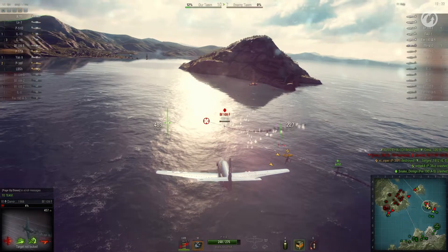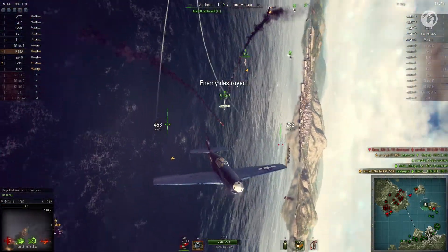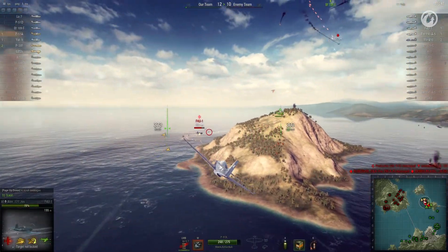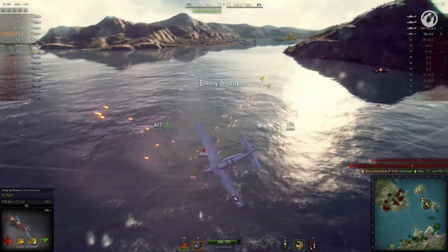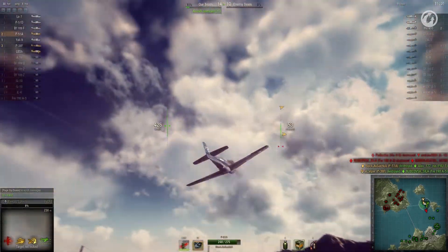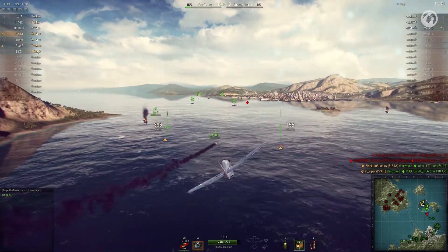Aircraft in different tiers have different ratios of maneuverability, speed, and firepower. High-tier aircraft tend to be faster and less maneuverable, so the maps these aircraft battle on are also enlarged to make them suitable for play. In addition, anti-aircraft guns are also more powerful. In short, each tier has a group of corresponding maps.